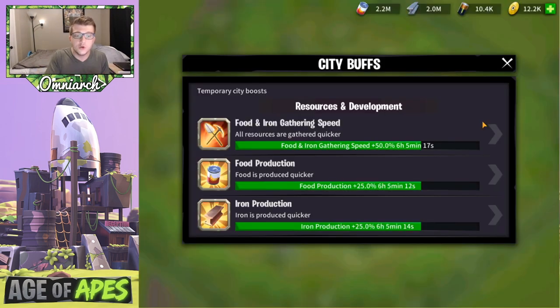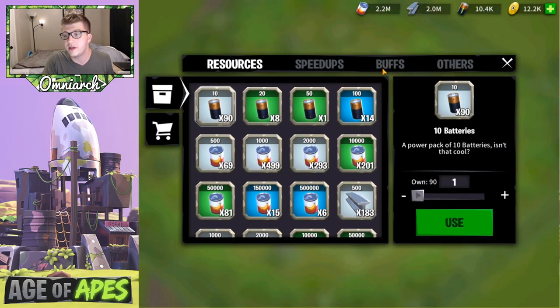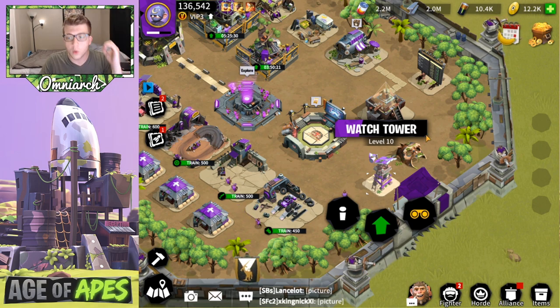Tip number nine: always use a food production buff, a steel production buff, and a gathering speed buff. There are items in the game that increase your food and iron production and gathering speed for a set amount of time by a percentage. Right now my gathering speed is 50% faster and my food and iron production are both up 25% for the next six hours — these are very common items, easy to come by, and they instantly give you more production.